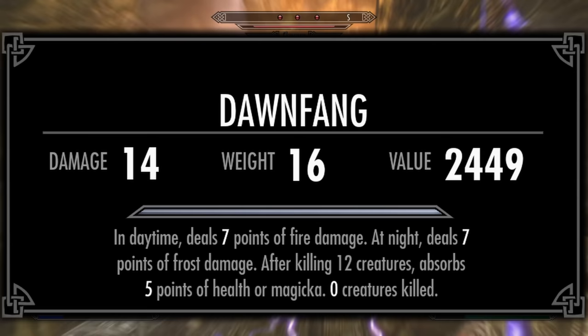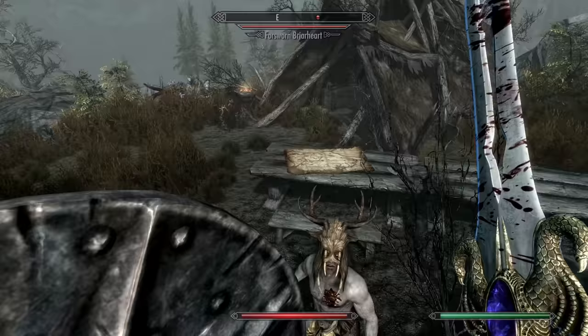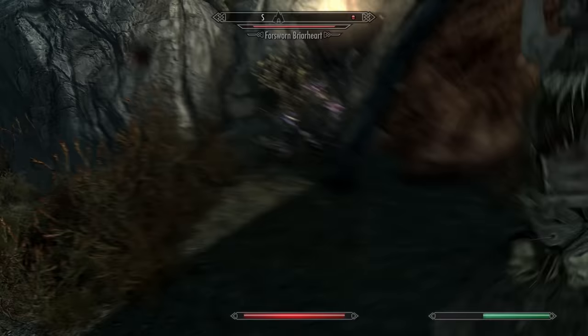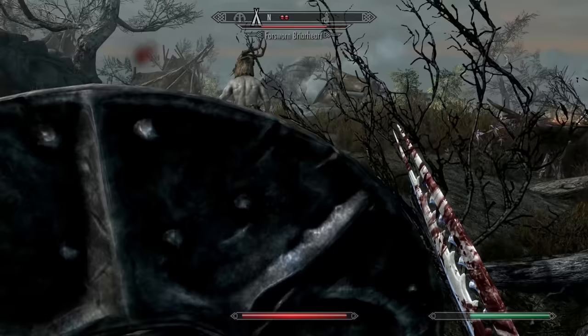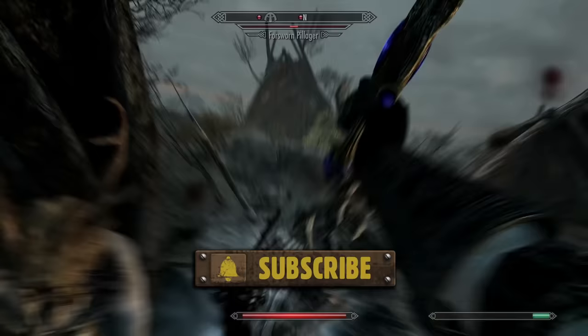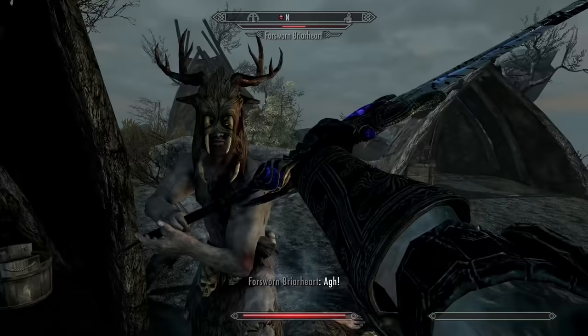On top of these mild damage boosts, there is also a kill counter on the sword that states: after killing 12 creatures, absorb 5 points of health during the daytime or 5 points of magicka during the nighttime. It seems like just about anything you can kill with a sword counts as a creature, including Dwarven automatons. Because the Dawnfang and Duskfang does shift between day and night, the kill counter resets with that shift. So this is an infinite charged elemental damage weapon with the ability to charge up for absorb — not needing soul gems whatsoever to keep charge.